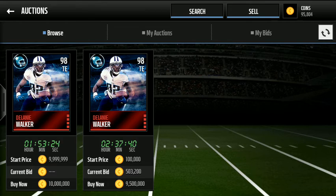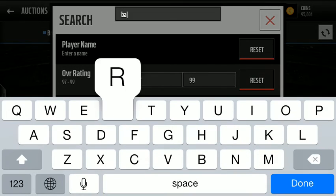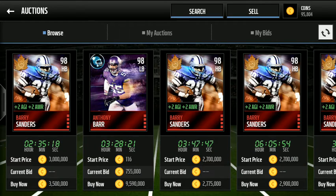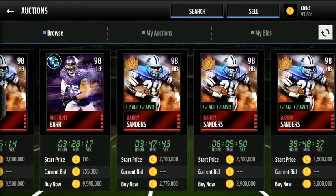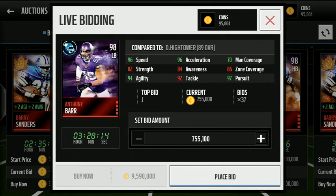We're also going to take a look at Anthony Barr. There are probably a couple on the auction house as well. There's only one on the market right now. At 9.5 million buy now again, and there have been 37 bids — it's now up at 755,000 coins.